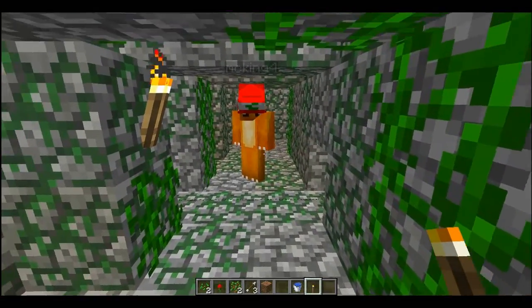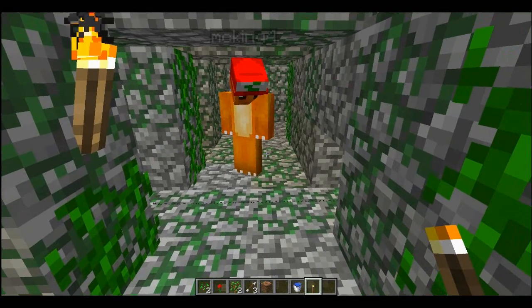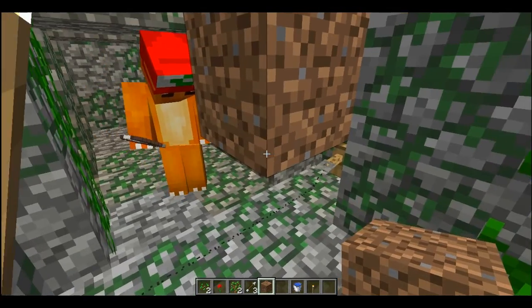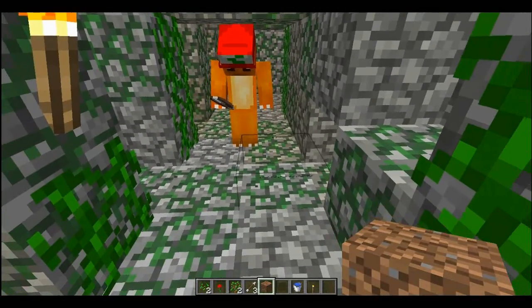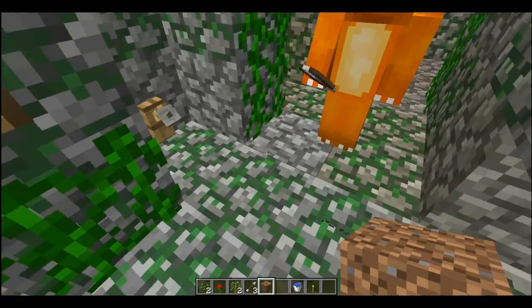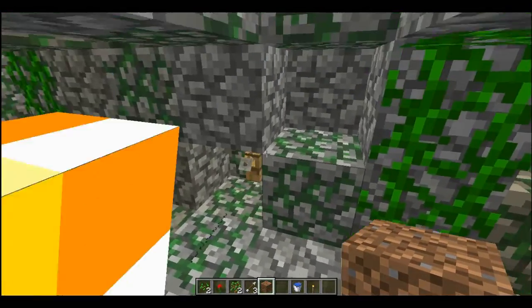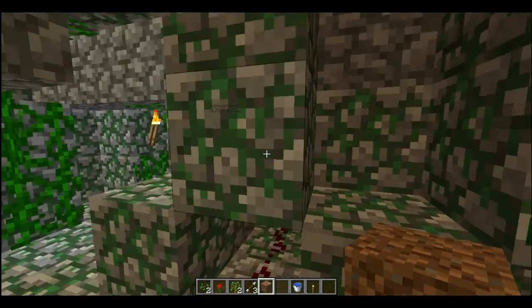I want to tell everyone there is a way to get past these — just let me find it. One thing not to do: you can't place a block down on top because it does that. Ta-da! Shears! You can cut the tripwire with shears, which is kind of good. Then again, you can still walk across this but it'll still click it. No, it doesn't — okay, maybe not.